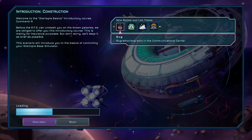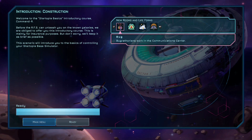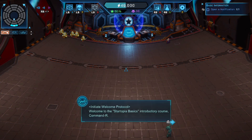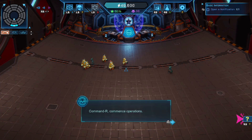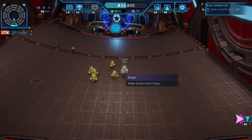This scenario will introduce you to the basics of controlling your Startopia Base Simulator. Welcome to the Startopia Basics Introductory Course, Commander. For more information, first open the notification in the notification panel. Here you will find useful information about your station. Commander, commence operations.